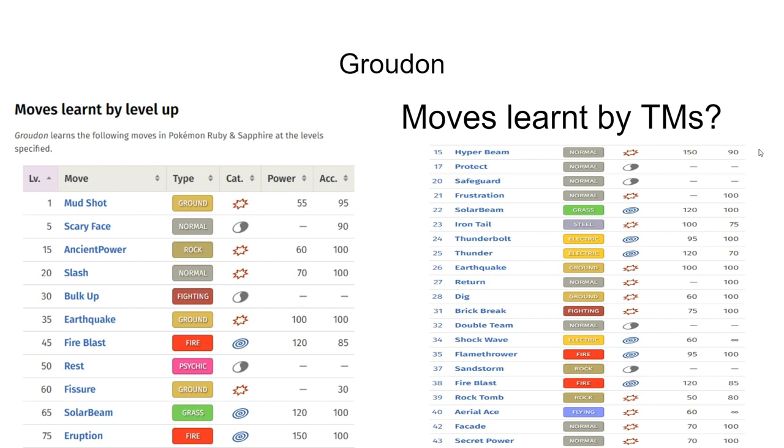Having Brick Break and Flamethrower will definitely give it more viability, because I don't think Slash, Ancient Power, or Mudshot will really help carry us given its weak defenses due to its typing. We're probably going to leave Bulk Up alone so we don't potentially get paralyzed or poisoned, which a lot of the gyms in this gen will definitely try to do to us.